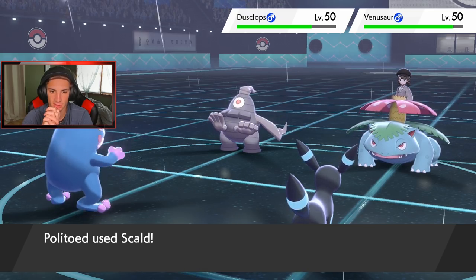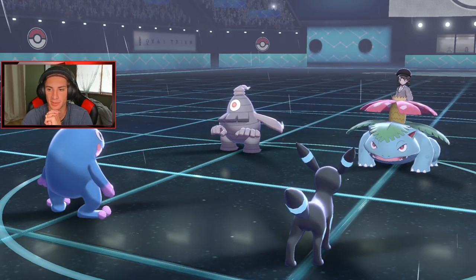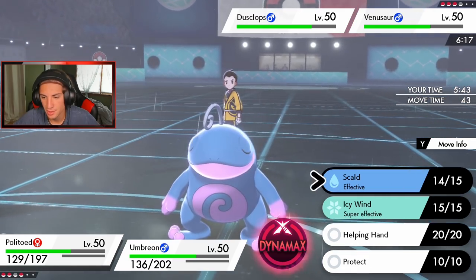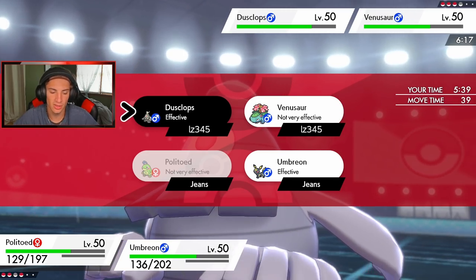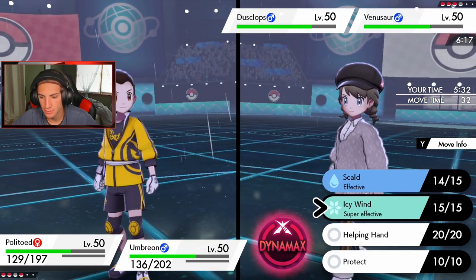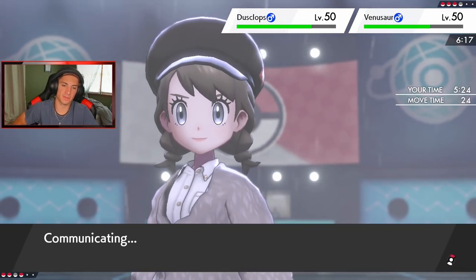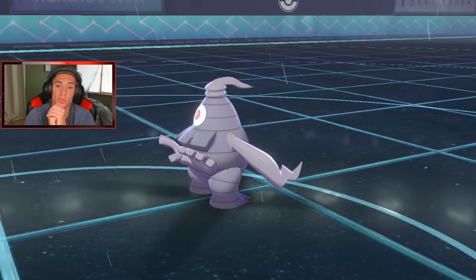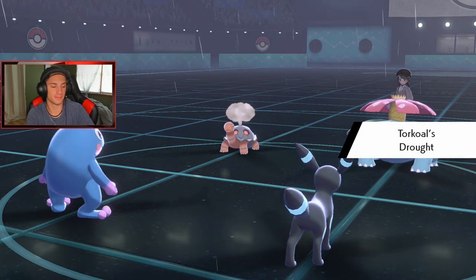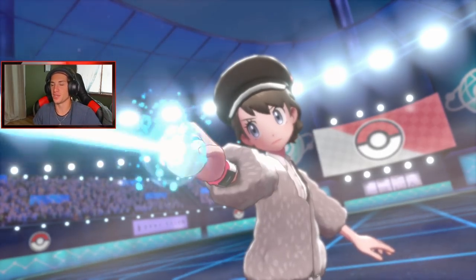I might swap Politoed out here. Skull comes — give me a burn, give me a burn on this thing. Nope, no burn. Leftovers popping — just trying to wait out this Trick Room. It could actually be big. Trick Room is gone! He's definitely gonna go for another one. I'm definitely gonna Taunt Dusknoir. I protect, and then I go into a Taunt — Taunt this Dusknoir up. He withdraws Dusknoir — you buttery biscuit! Should have gone for the Snarl.